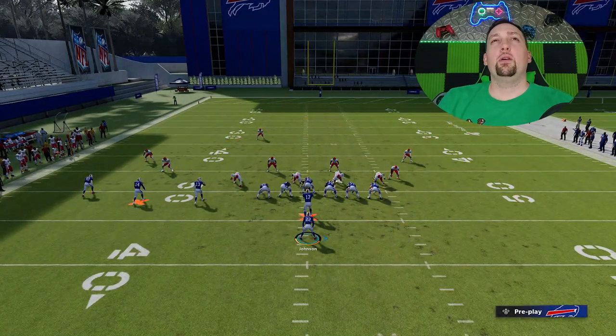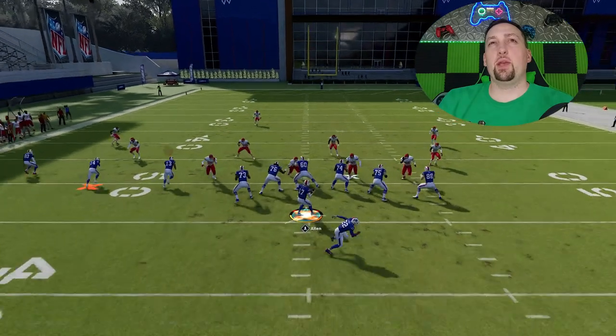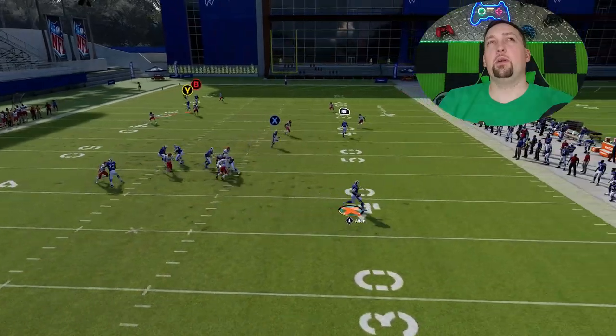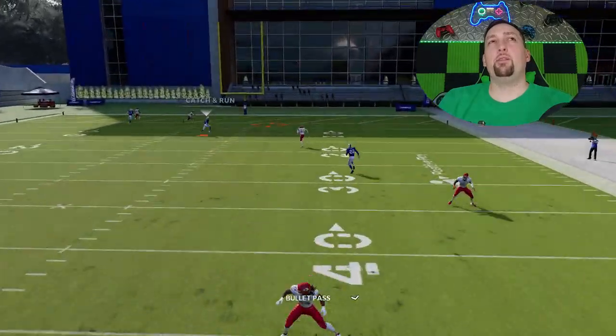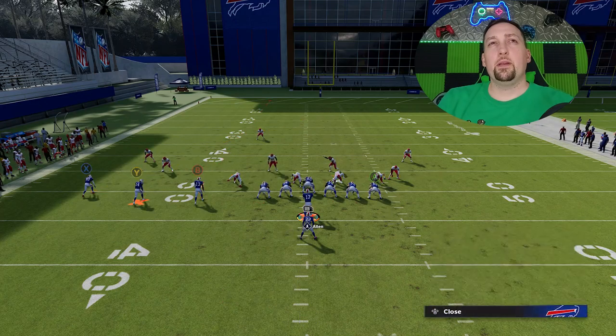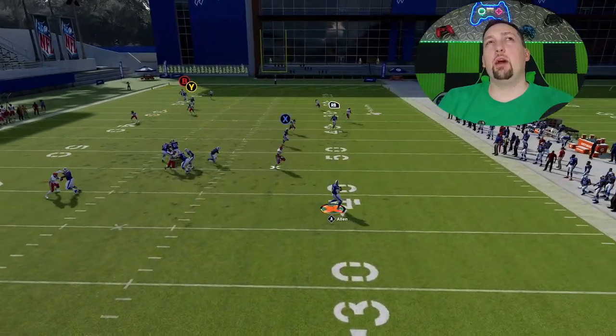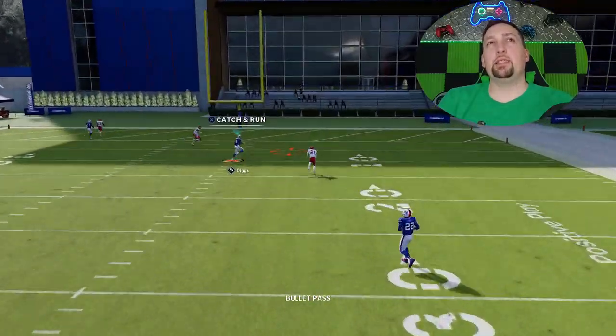I'll show you guys the wheel route — this works here with multiple setups. If I do the wheel route, I don't need the tight end. We can basically run it just like this, the same way we ran it against the previous defense, and I have a double team on that pass rusher. Once again, we have another big play — although to me, the out route was a little bit more open. It's really up to you how you want to run your offense. Everybody swears by the wheel route, but I swear by the out route. That cornerback is not anywhere close — I'm beating the coverage no matter what.